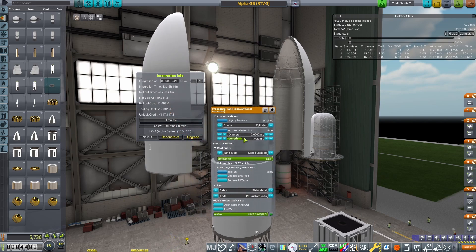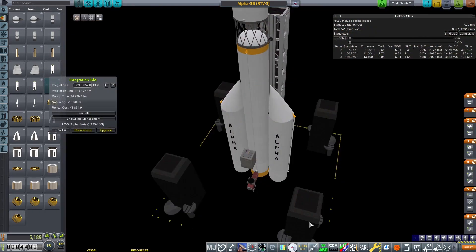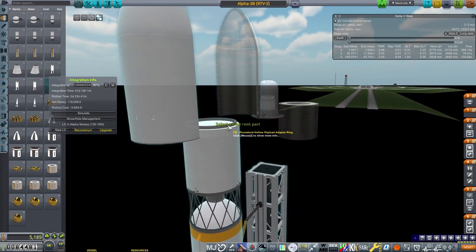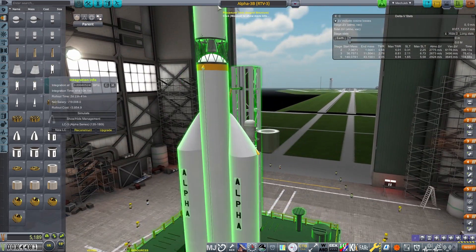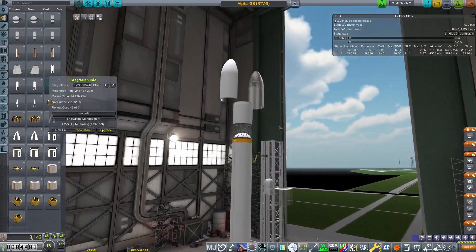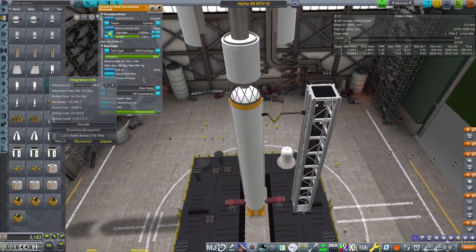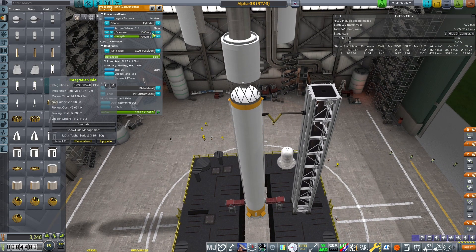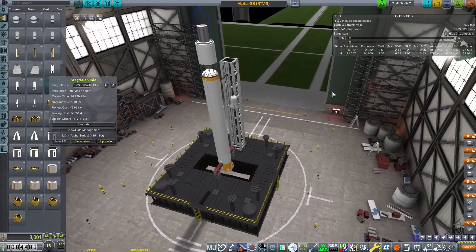We need probably 1.4 tons, so we're going to take the vehicle, bring it up a little bit, strip away the side boosters since they're no longer needed — the payload requirements are much reduced and they only add cost. Checking the payload we can get: we can achieve around 1.4 tons with a decent SLT. However, we are a little bit under the margins I would appropriately want.